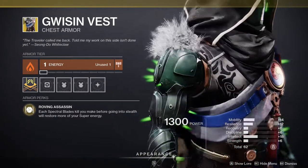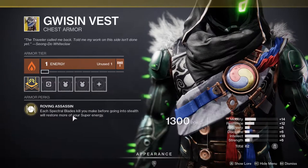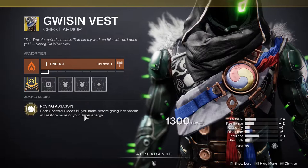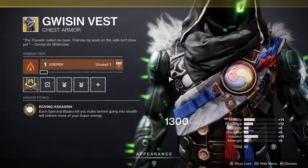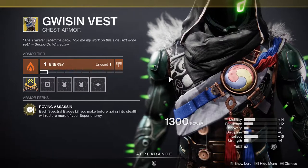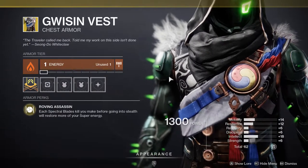I am not the biggest fan of this chest piece. I think it looks fire, but each Spectral Blades kill you make before going into stealth will restore more of your super energy. The way this works is you kill — slash, slash — and then when you do your heavy attack, which is the one that gets you invisible, that's when you get your super energy back.